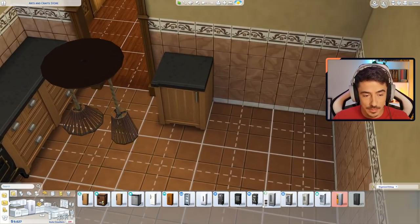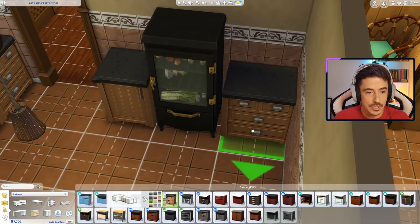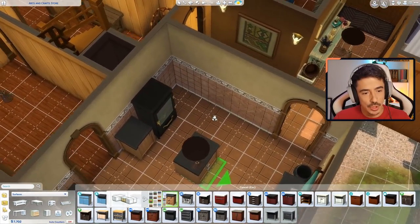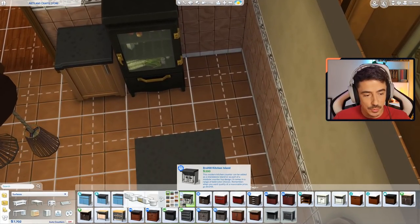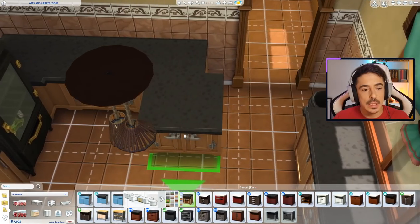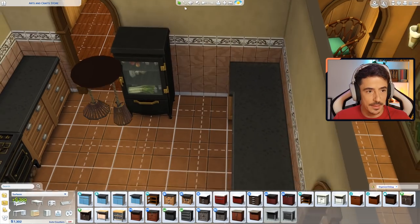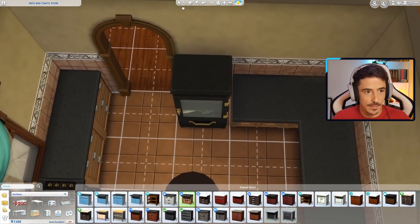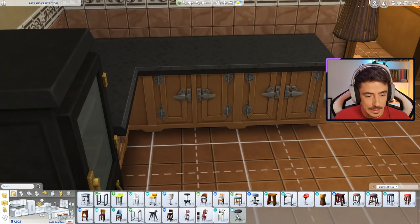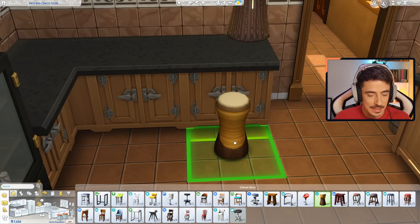I'm going to use that fridge as well - we're going to run out of money in a minute so I'll get some more money in. Could I get a little breakfast bar in here? I think I might be able to, but only if I use the corner from there and then do two cheeky ones here. That's kind of in the way of the fridge now, so I'll move the fridge over there and put another one here instead. That makes a bit more sense - the fridge has got free movement with a couple of bar stools. I think maybe the Island Living ones would work well in here.